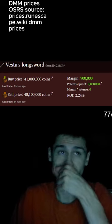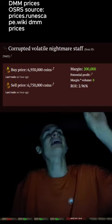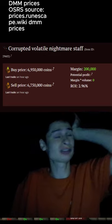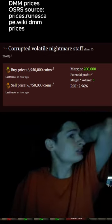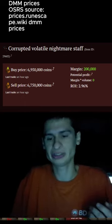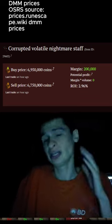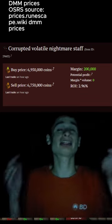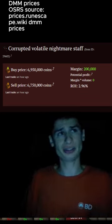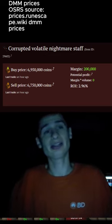Next we have the Corrupt Nightmare Staff going for 7 mil. That's quite a bit — all these expensive strong items are going for a lot, so it's hard to stack all of them at once. But if you're PKing a ton, this thing hits like a truck, especially if you're using Augury — you can hit like 75 with it.